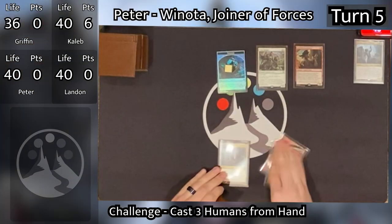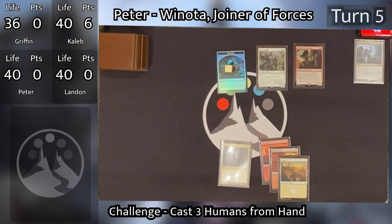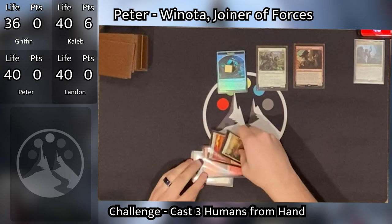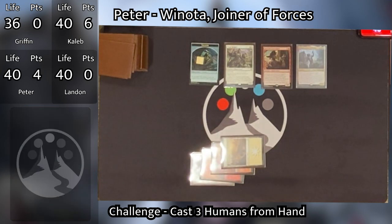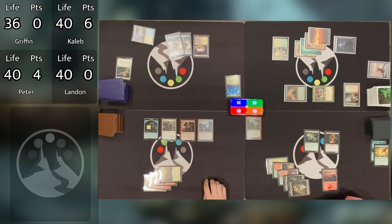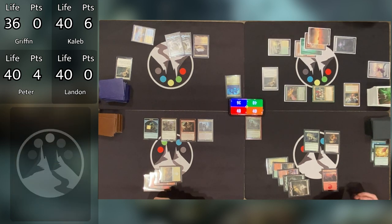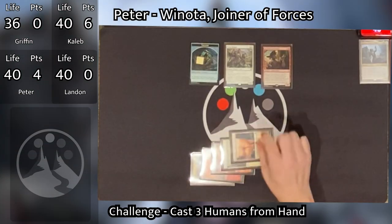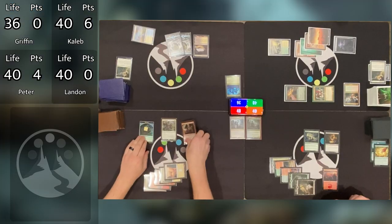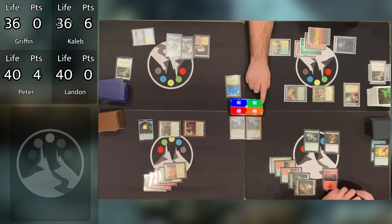Moving to turn five, Peter untaps and draws. He plays a Plains from the top of his library using Verge Rangers' ability because Landon now has more lands than him. He then pays four to cast Winota, Joiner of Forces, getting three points for casting his commander once and one point for casting it at the first opportunity. He then goes to combat. Caleb responds by tapping his remaining one mana to Path to Exile targeting Winota. What comes around goes around — it resolves, Winota goes back to the command zone, and Peter gets a Plains.